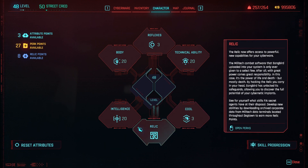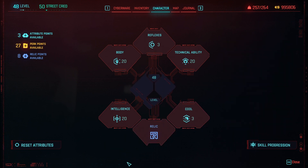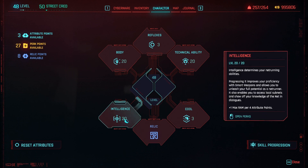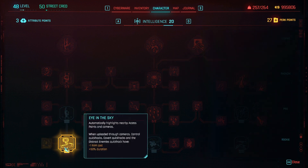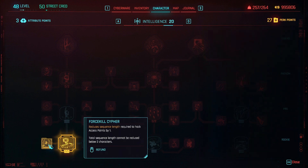I'm going to show you two perks I took. For hacking you need to invest in the Intelligence attribute, because you need Intelligence to jack into access points and all that stuff. I took a perk that automatically highlights nearby access points and cameras. The second perk reduces the sequence length required to hack an access point by one, making the mini-game simpler.